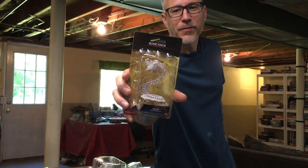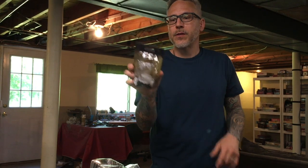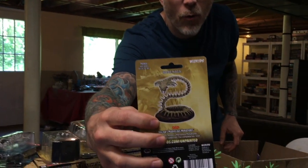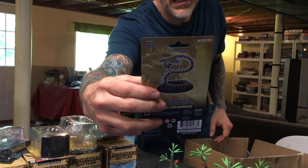And a Bone Naga — that's pretty cool. I have an old Bone Naga from the original line of D&D minis, the plastic pre-painted ones from the early 2000s, but I have to say this one looks even cooler. It almost looks like it could be a giant skeletal King Cobra. I've been dying to do a snake cult themed adventure campaign at some point, so I know that's going to get use.